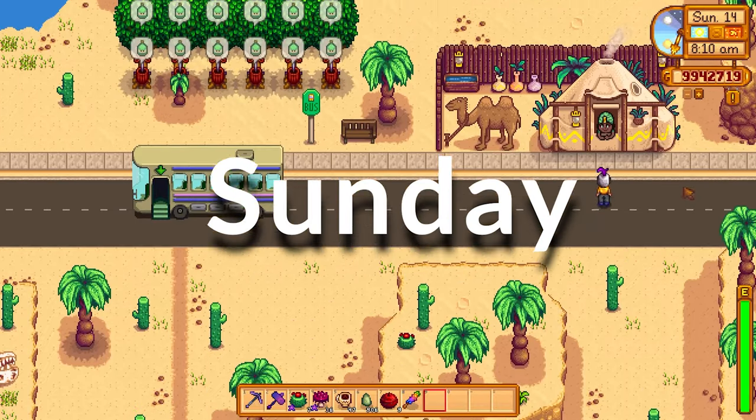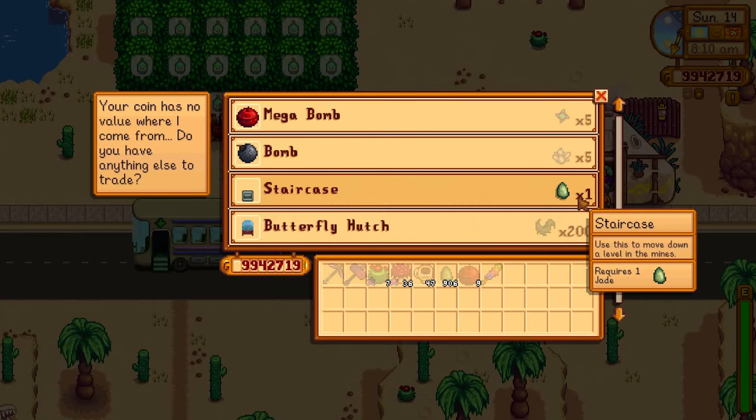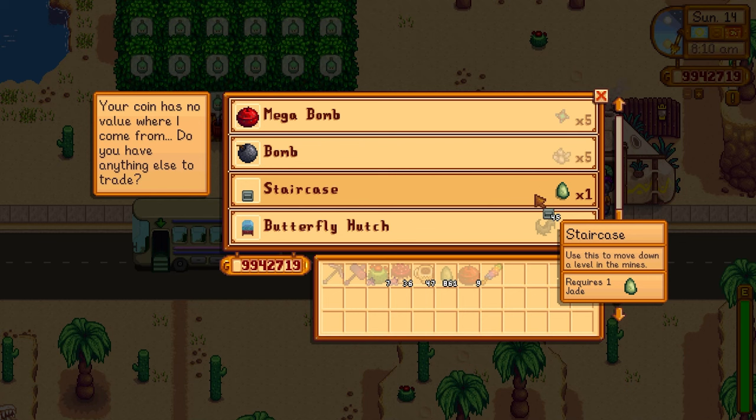Today is Sunday so we're going to go to the desert trader now and we are going to buy loads of stairs. We've stocked up on quite a number of jades — the more staircases you have, the more chances you're going to get to locate the treasure rooms.